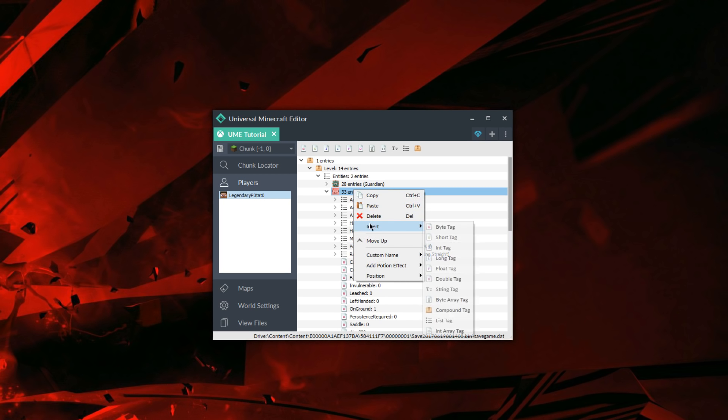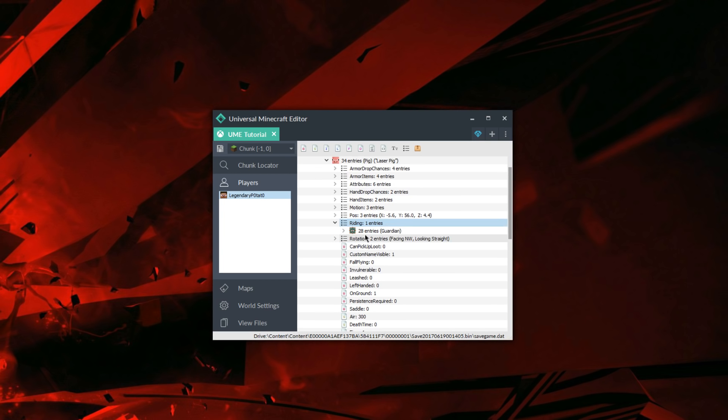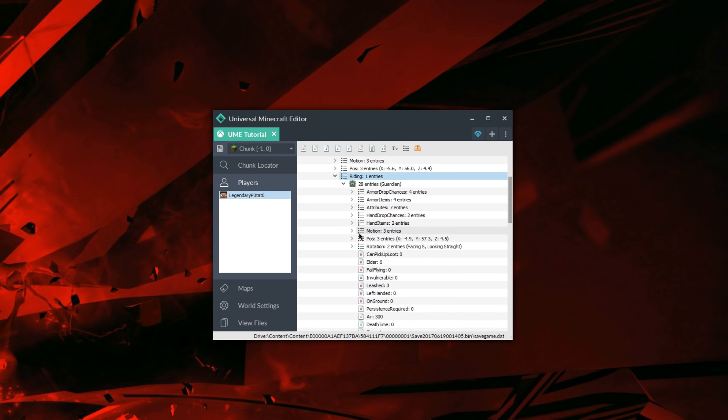Next, I'm going to insert a list tag named 'riding.' Then I'm going to copy the guardian and paste it into that tag, and delete it after. As you can see, the guardian is now riding the pig.